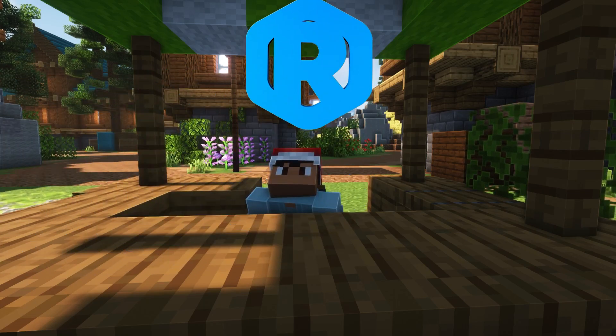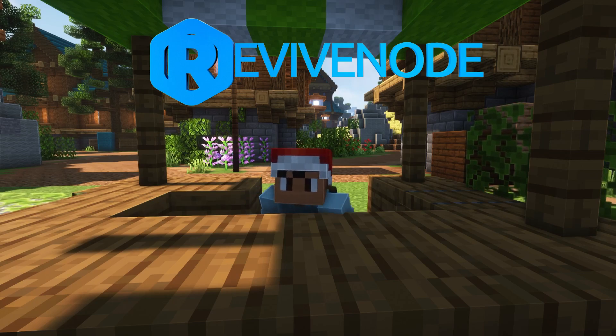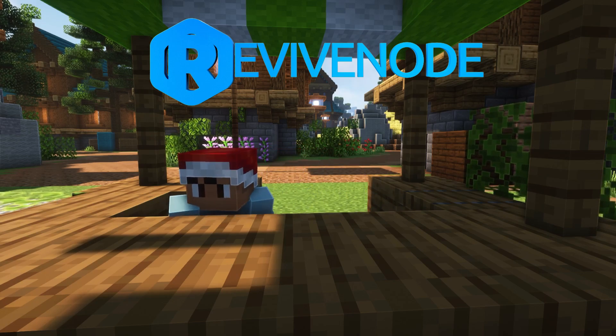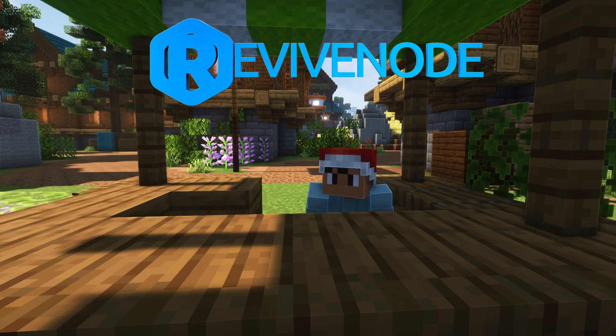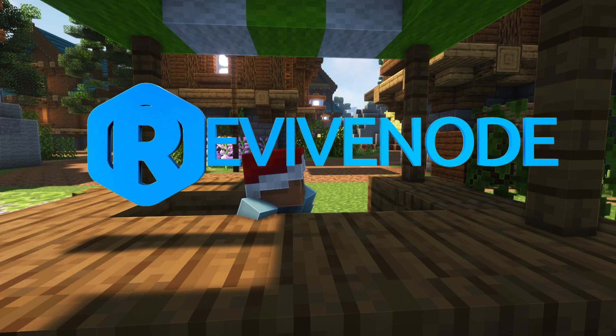Before we continue this video, if you guys want to check out Revive Node in the description down below, you can get 15% off your very first server today. You can add this plugin, which is free, and start your own community — add it to your prisons, your SMP, your server, anything you'd like. Just make sure to use the promo code DIAMOND to get your discount. I use them, I support them, and I'll leave a link in the description down below for Revive Node hosting. Start your very own server today.